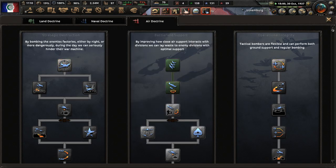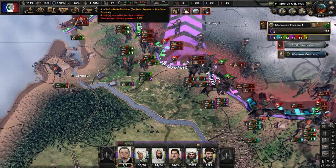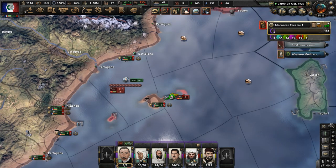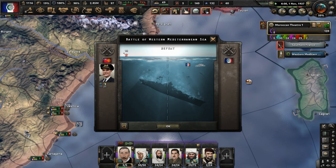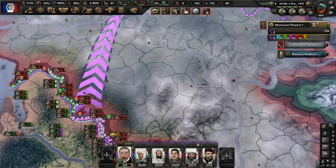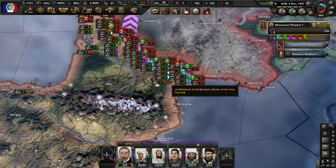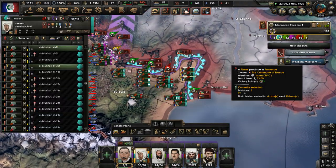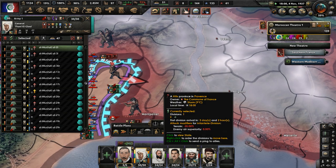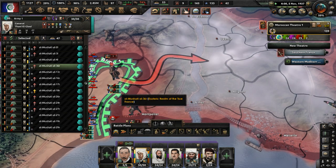Let's get dive bombing research done in our air force doctrine tree. We have some convoys under attack from British submarines. Panama declares war on Costa Rica and Central America — there is a lot of war going on right now. We're still pushing and made some gains near Montpellier. Keep pushing and get more territory under our control.